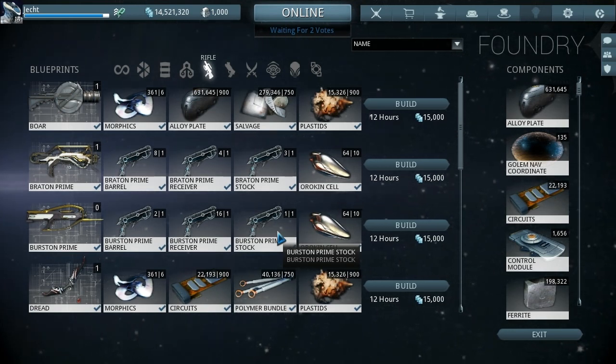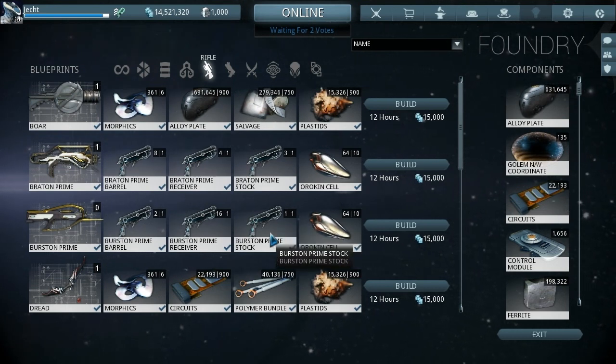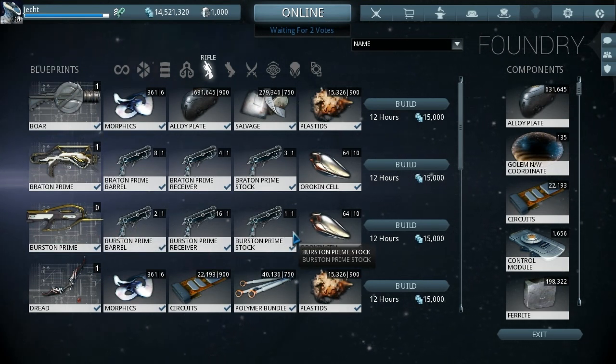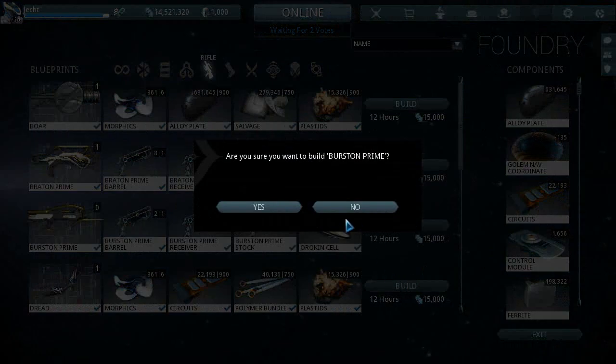I'm so happy to have this done, I'm so happy I'm going to rush this one. But once you've been in there and you've suffered through a month of hell, you will get all these parts. Fifteen thousand credits, twelve hours — look at build.